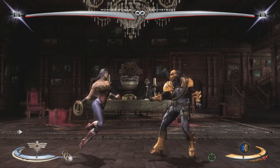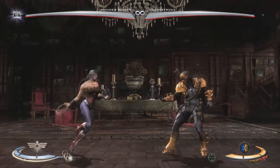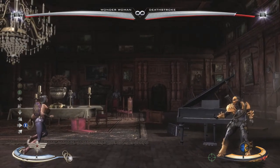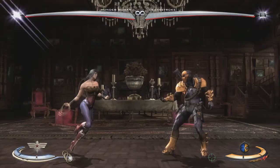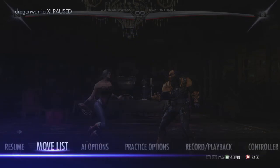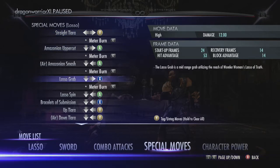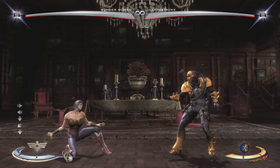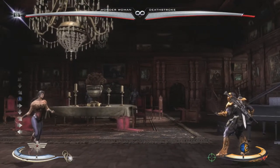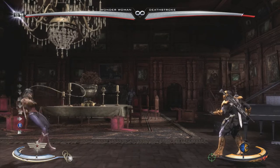Here's a basic combo: I did medium, heavy, medium, heavy pretty fast, and then finished with a special move. Each character has a whole bunch of special moves. This one is down, forward, X — which is Wonder Woman's lasso grab. You go down, then forward, and click X in a smooth motion — diagonal then forward — for a nice fluid swing motion.